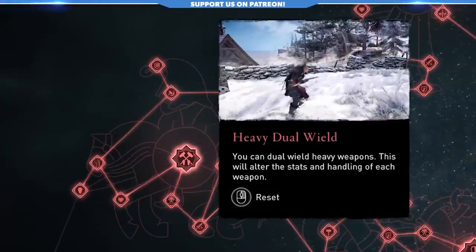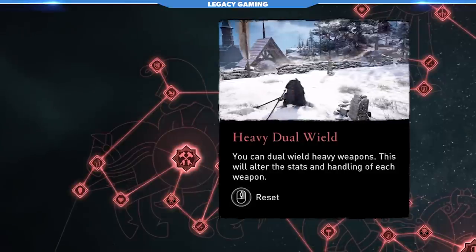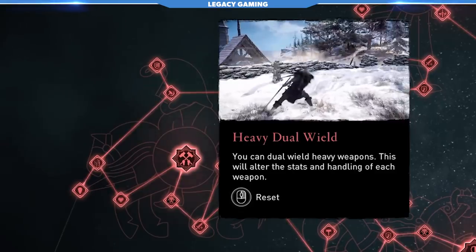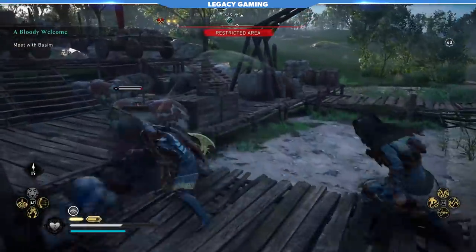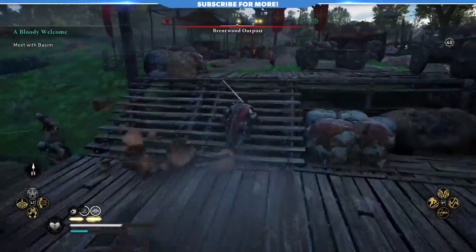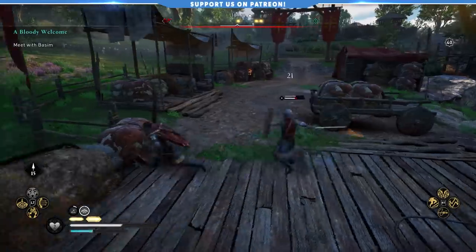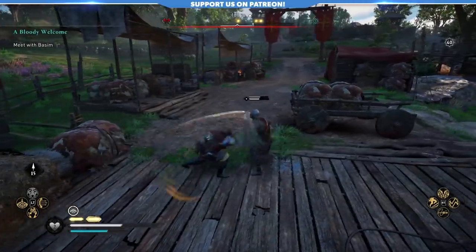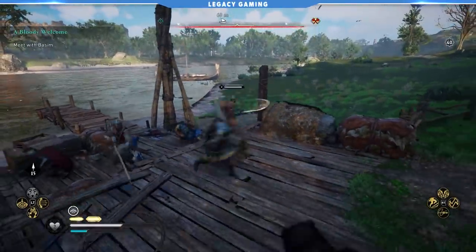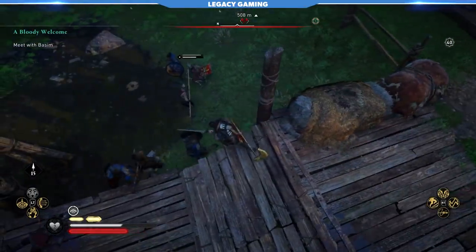Since we're talking about dual-wielding, it makes sense to talk about Heavy Dual-Wield, a major node at the end of the left side of the Bear skill tree. This allows you to use two-handed weapons as one-handers, and it's easily one of the best additions to combat in Assassin's Creed. With beefier weapons comes a beefier playstyle, so if you're looking for more damage and less finesse, this is the perfect skill for you. I'll admit on a personal level that I had the most fun playing with this talent active. Using two massive weapons isn't something a lot of games have experimented with, and I think Ubisoft does a good job making it accessible to everyone.